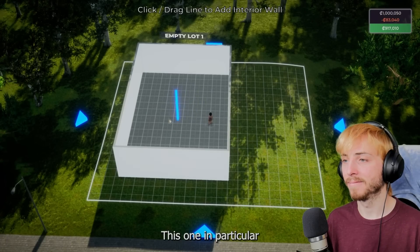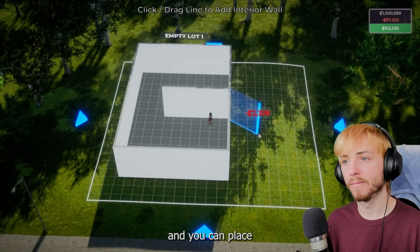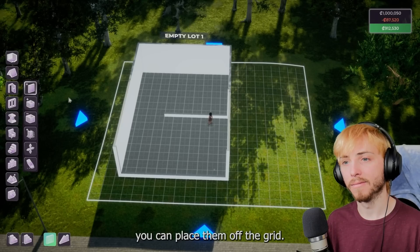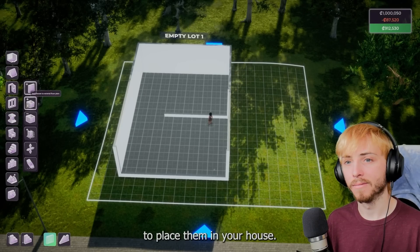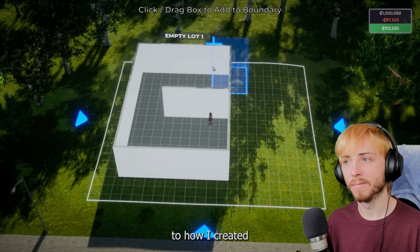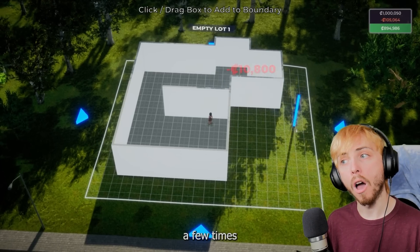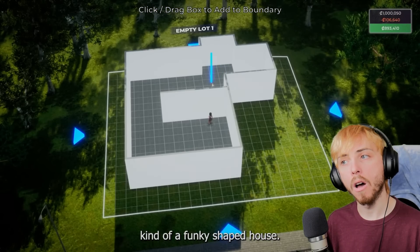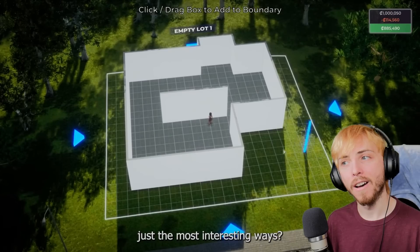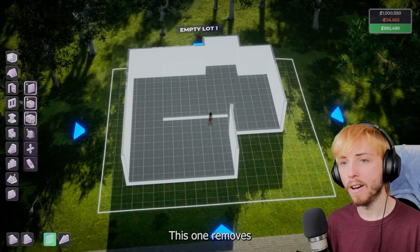Now there are a couple of tools here. When I click this one, it allows me to create a wall so I can create dividers - you can place dividers diagonally, on the grid, or off the grid. This next tool allows me to add to the floor plan, very similar to how I created the original floor plan. All I have to do is click and drag, and I'm going to do this a few times and make a funky shaped house.